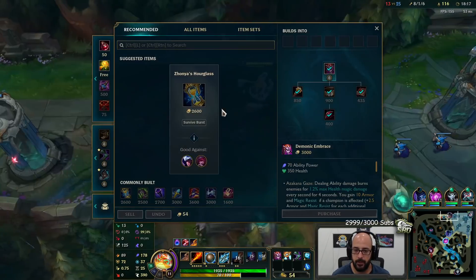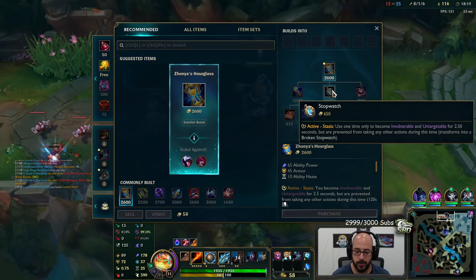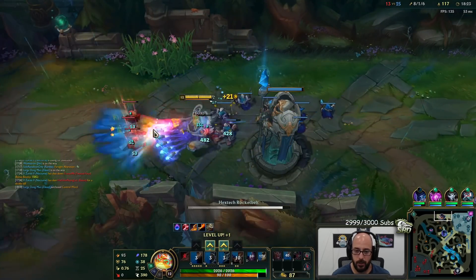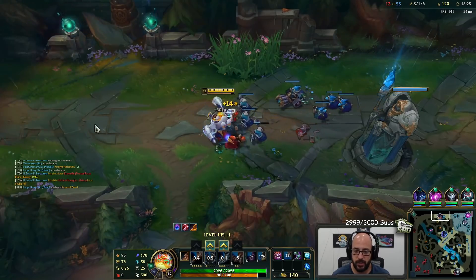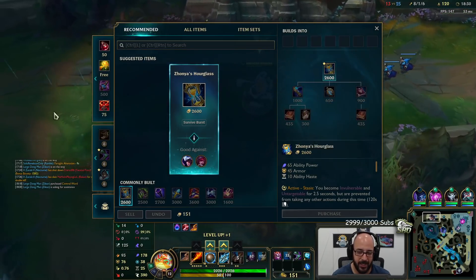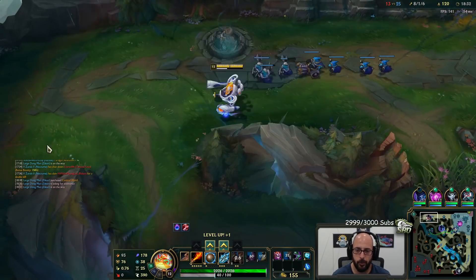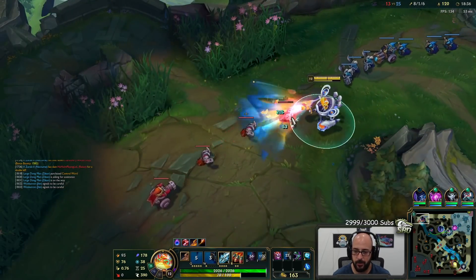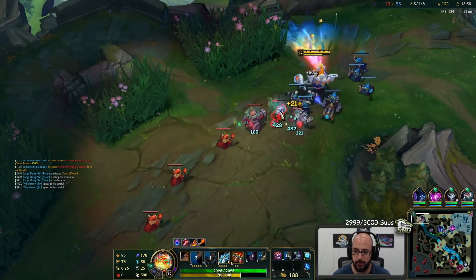Let's get to top lane. Next item is going to be this. You could always get the stopwatch earlier, by the way — just because I chose not to this game doesn't mean you don't have to. I just had enough gold to finish this right here. One of those earlier buys could have been a stopwatch. I had like 850 and 900 gold on both backs, so it seemed correct to buy the major item — the Giant Spell and the Blasting Wand.